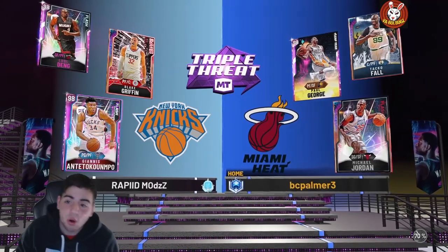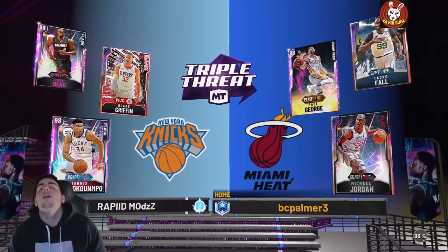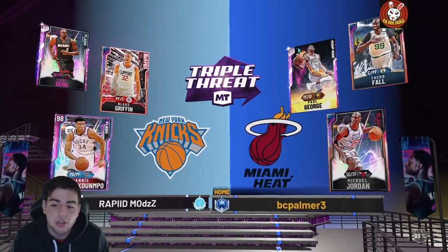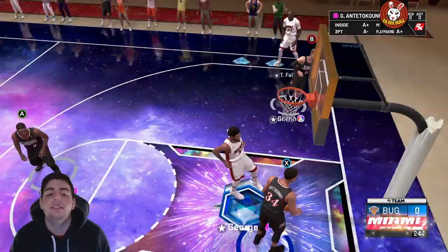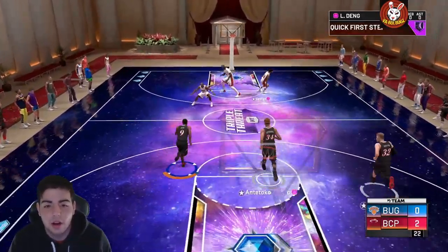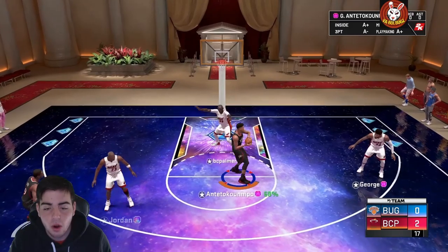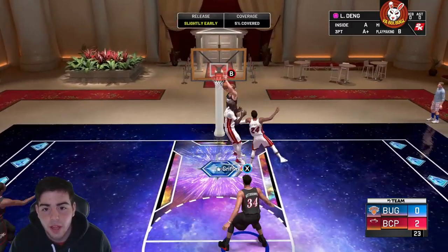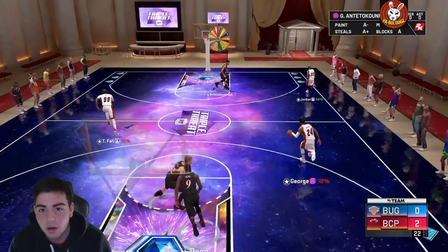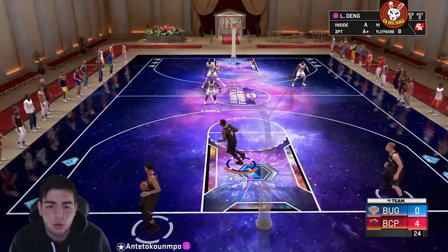Alright, Triple Threat — we're versus MJ, Paul George, and Taco. This is a complete test. Luel Deng is going against MJ, so we're gonna see if he's actually this good. That is literally absolute — you cannot play better defense than that, I don't know how it's not a steal. Let's test out his jumper. Let's set a pick and check how he is from deep. Luel Deng — that's money! He's up for nothing — terrible start but let's see what he can do.